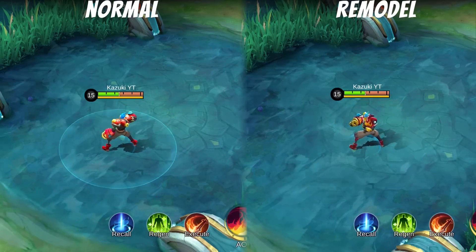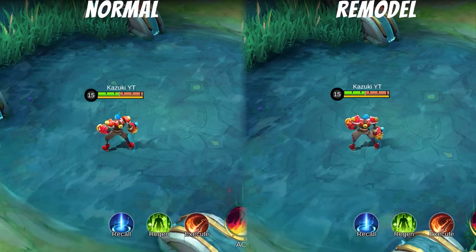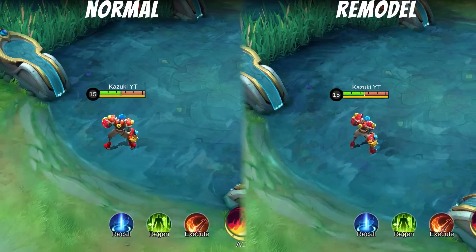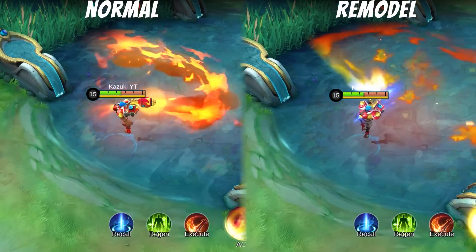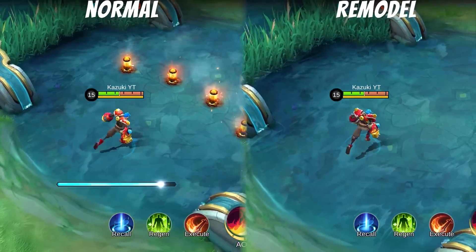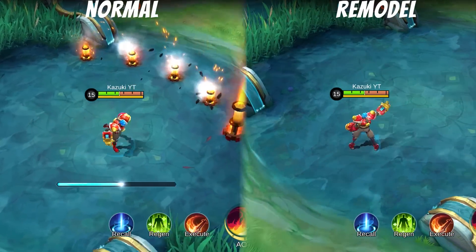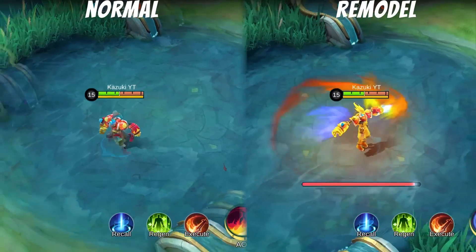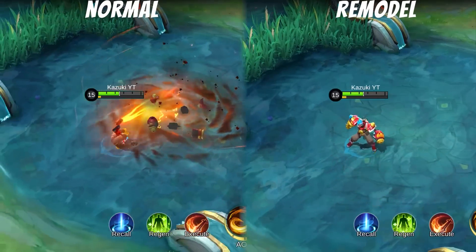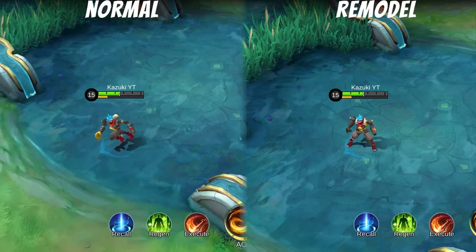The basic attack effect seems slightly smaller but can't see much difference. His skill 1 effect now looks more like a flame and looks more smooth. For some reason, his skill 2 effect can't be seen — I tried two to three times but it's still the same. His ultimate flame effect is the same as his skill 1 effect and there are no big changes we can see.